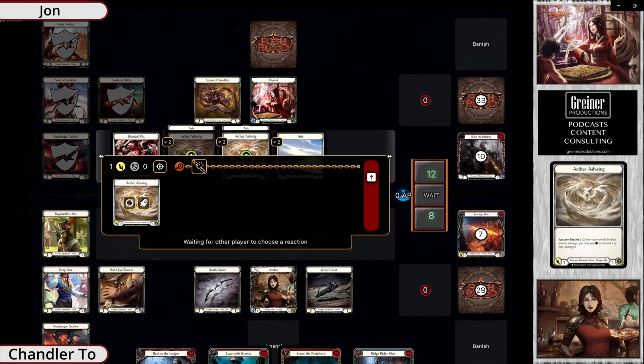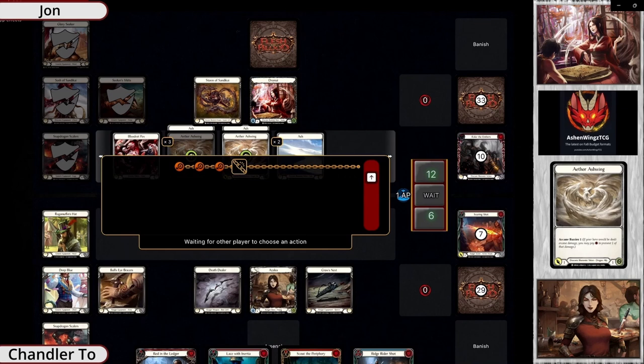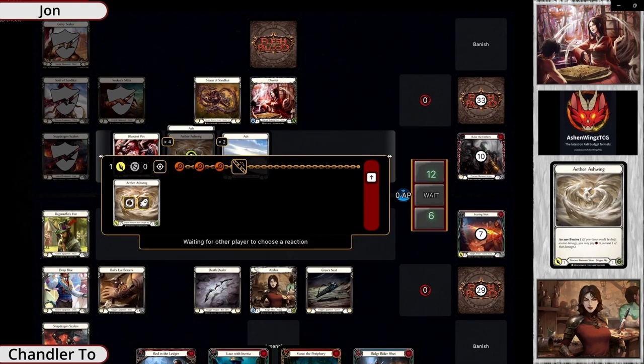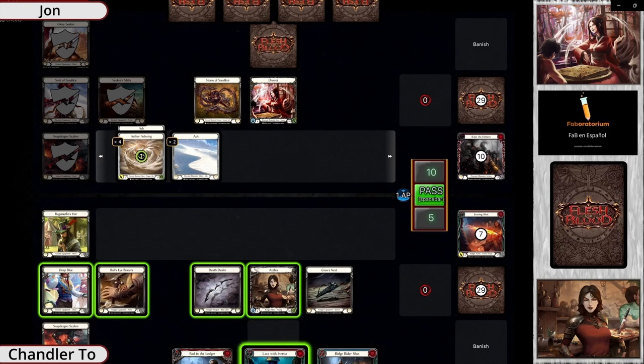We see these Ashwings coming in — this is the kind of brutal part Dromai can do in a game. This is very difficult for Azalea to deal with. She basically can't ever send an arrow at one of them — it's just such an inefficient play. You have to pick them off, like if you have an Endless Arrow in a weird turn, or just pop them. Lexi was fine with it because of Endless Arrow and also Hornet Sting.